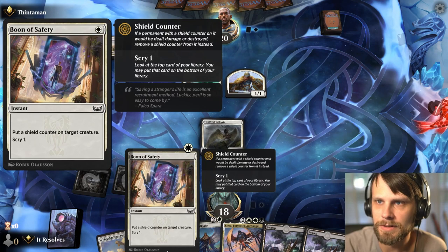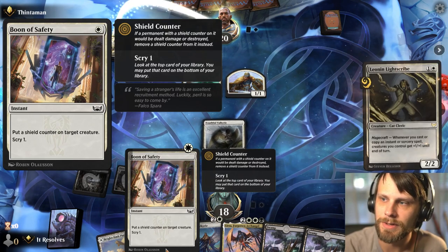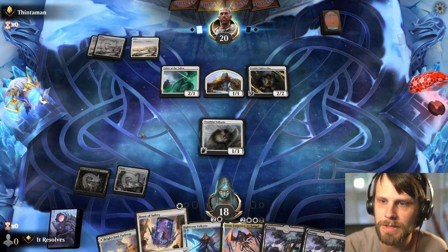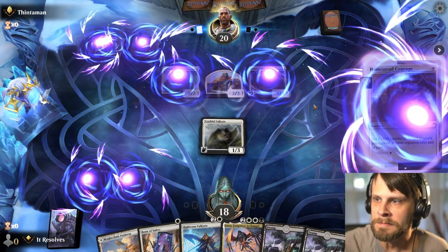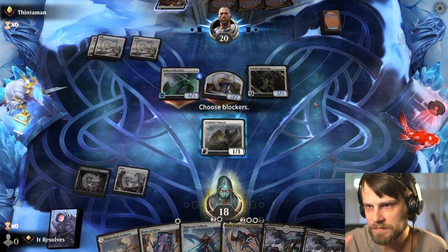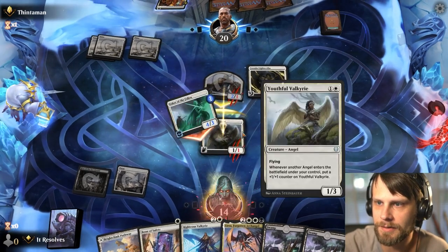Enchantment removal that deals damage or destroys is also a big key factor here. Enchantment removal is actually at a premium against the shield counter stuff because it still handles it pretty well. There's an easy free block here I suppose.